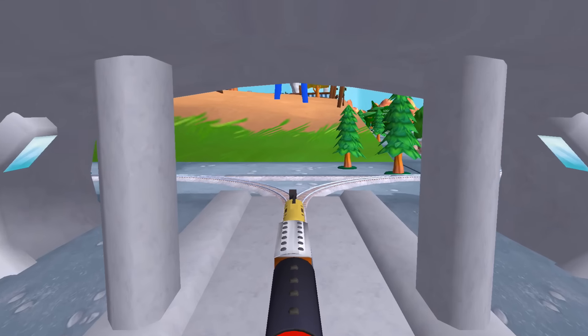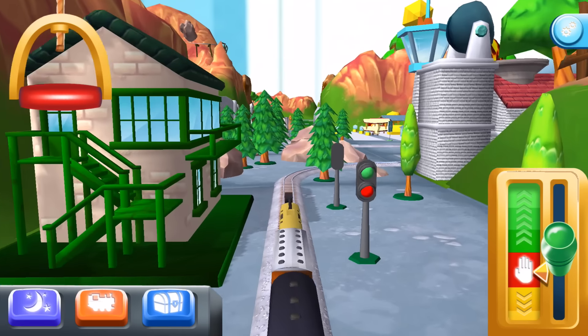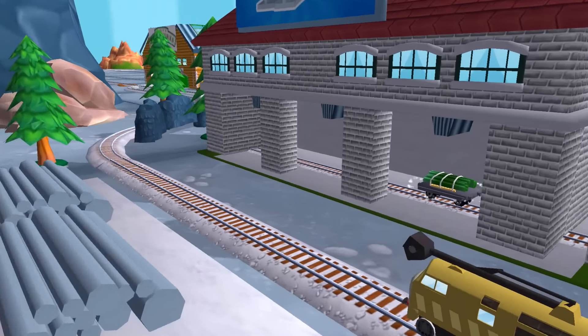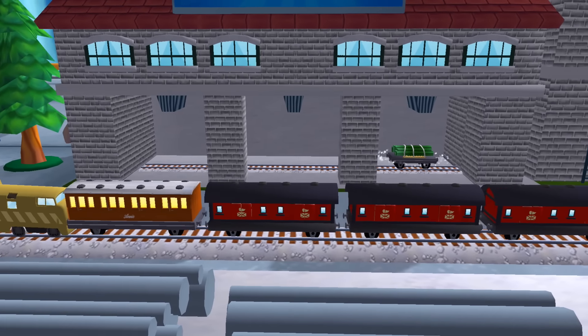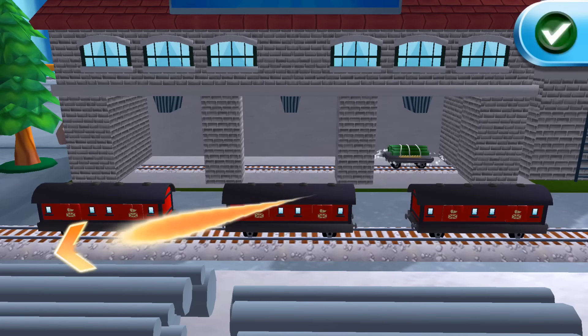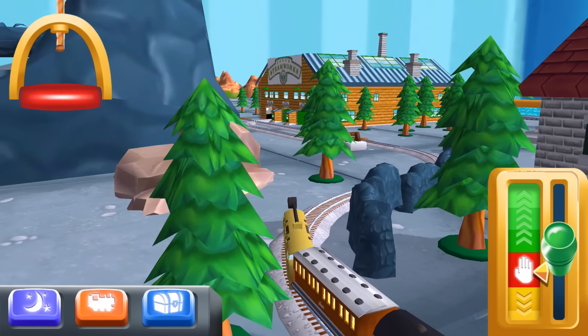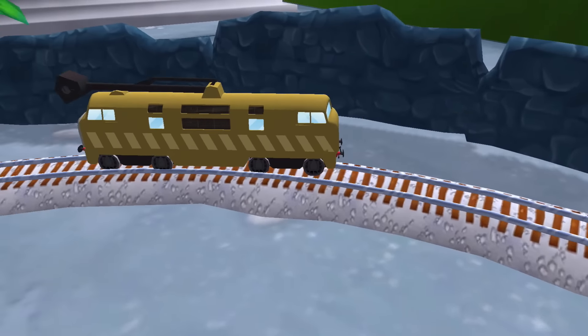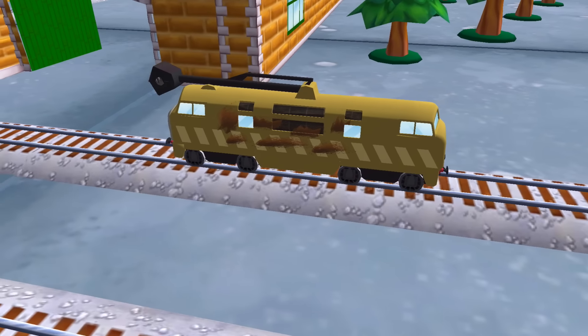Left leads to the Sodor Steamworks! The Steamworks are just ahead! A new wagon — your engine would love to pull that! Help your engine cool their pistons with a refreshing wash at the Steamworks!